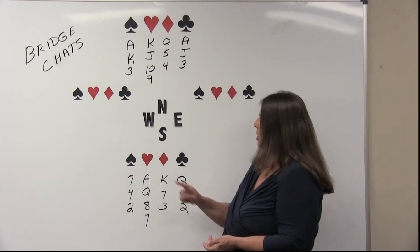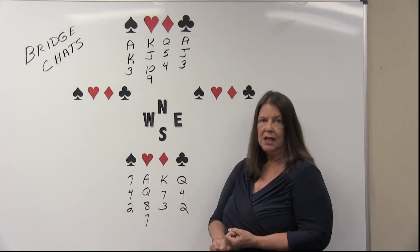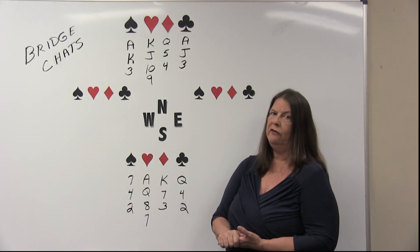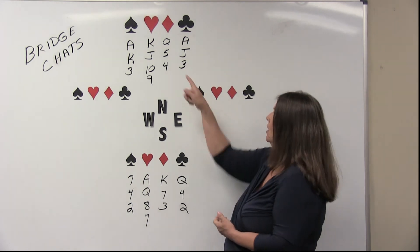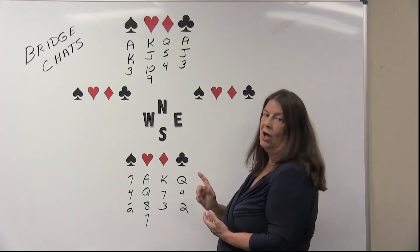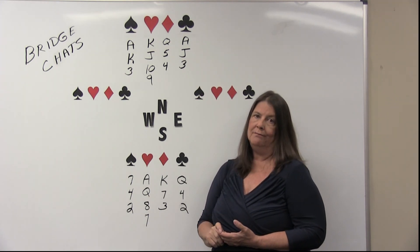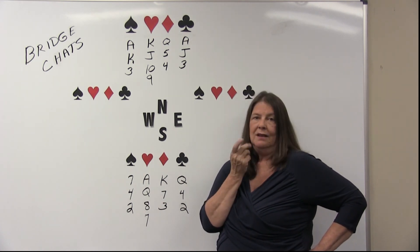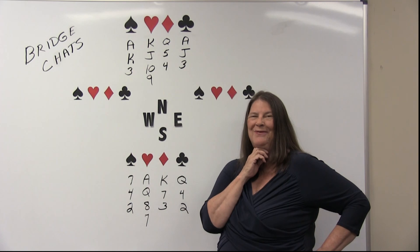Let's recap. We have two spade winners — the ace and the king. We have four heart winners — the ace, king, queen, and jack — for six. We have a diamond winner for seven, and two club winners for nine. Looks like we have a little work to do. We'll talk about it more later. Thanks for coming.